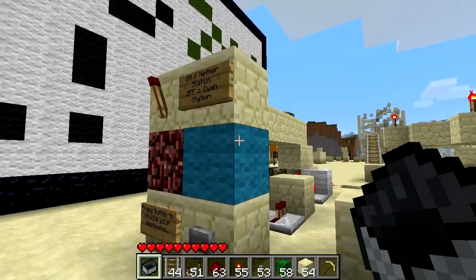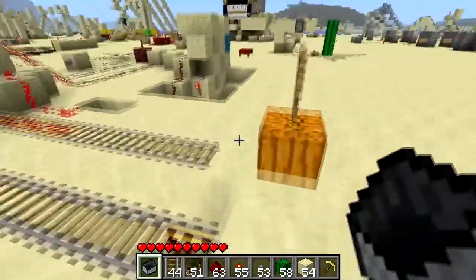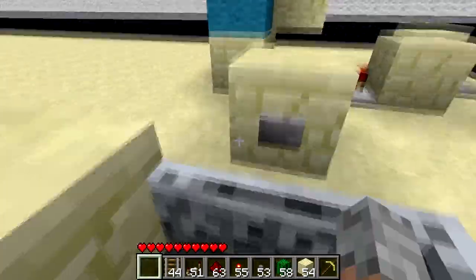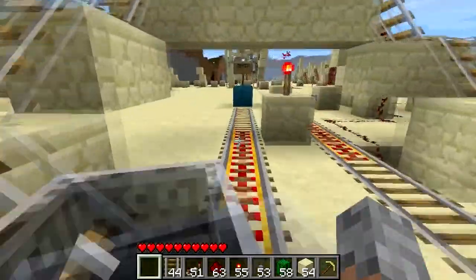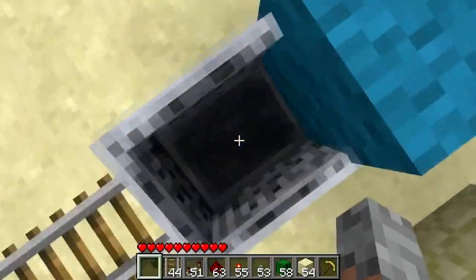So let's go to — off means Cyan Station. Now some of these aren't very good, I probably would never actually use that one, but I just wanted to try all the different ones. So it's going to send me to the Cyan Station.